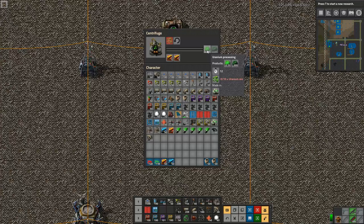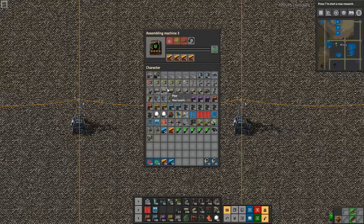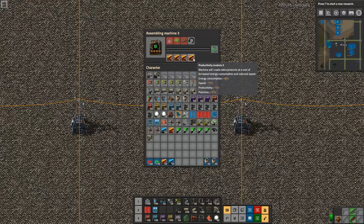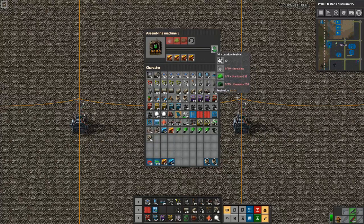Less than 1% is the good bright green uranium-235, and you're going to use it primarily for uranium fuel cells where you get a ratio of 1 in 20 consumption. This takes one uranium-235 and becomes 10 uranium fuel cells. I absolutely force you to put productivity modules in this - this is going to be so constrained in the early game that you want every single bit, even to the point of researching Productivity Module 3. You get 40% additional yield from the productivity modules.